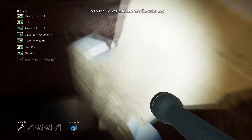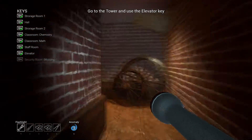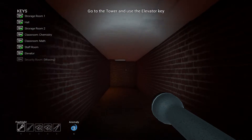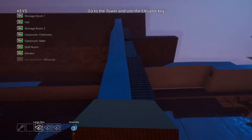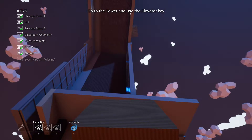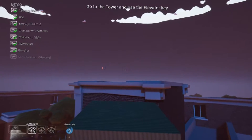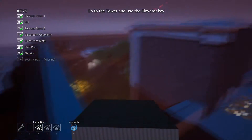One thing that I know will be beneficial to save time is to actually open some of these passageways — gives us more mobility around the school. So heading up on top of the school, as you can see, the end scenario of the Alpha 1 build appears at the top of the elevator. But if I move over here, it disappears. Very strange.